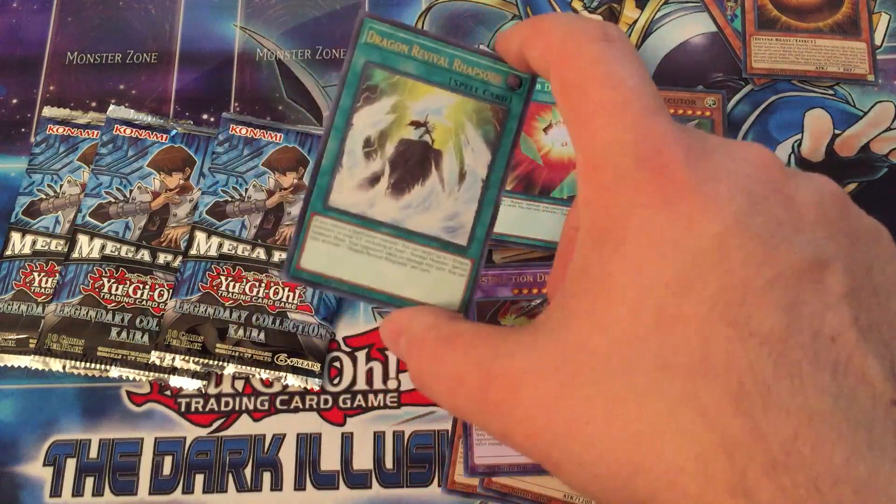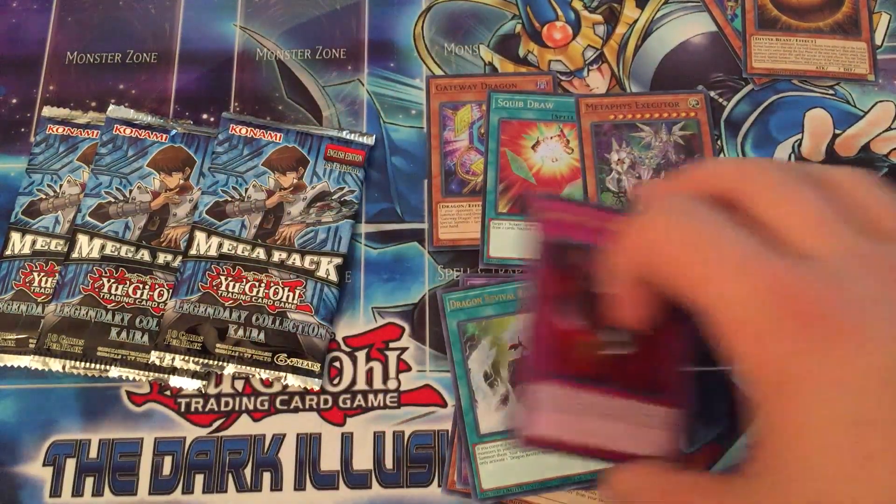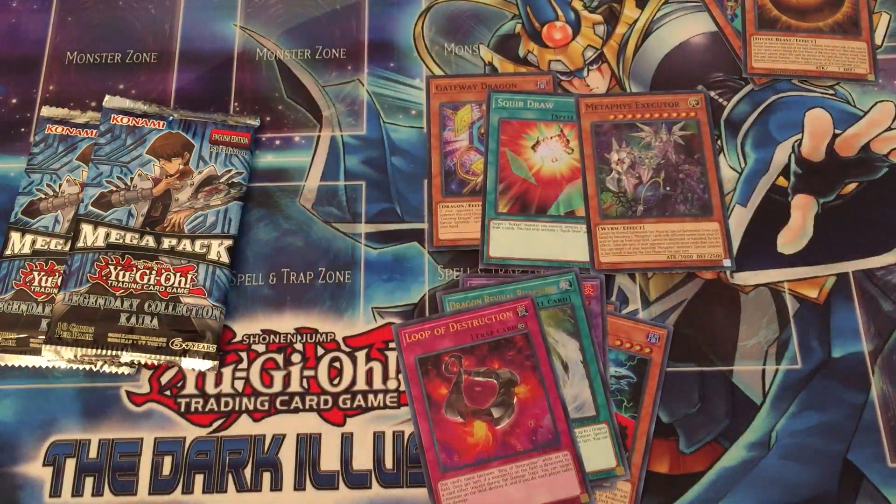I was watching Ryan's deck profile, and in order to make Loop Destruction live he was playing Akashic Magician, which isn't bad, but you kind of have to make weird plays to make it live. That's the only unfortunate thing about the card, because the card is good — it just could be better.